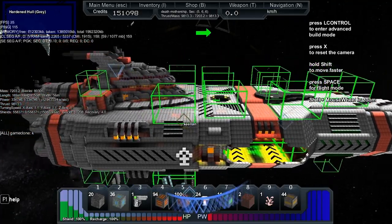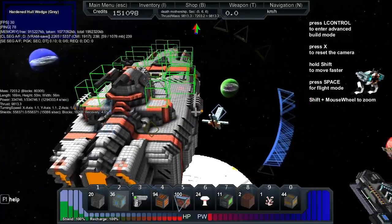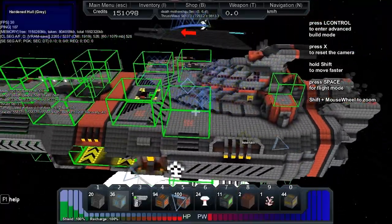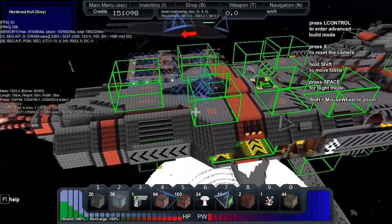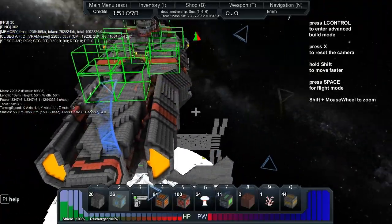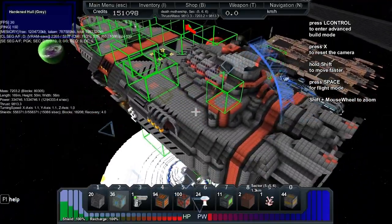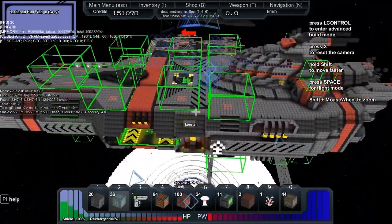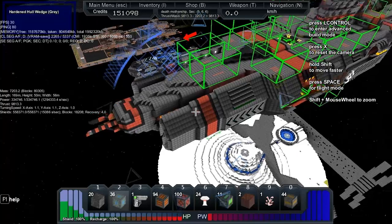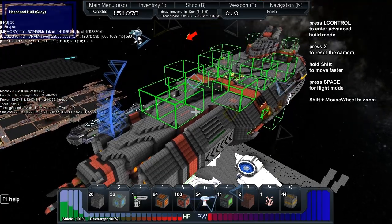So we've got 7,203 mass with 9,813 thrust. It has a length of 169 meters, a height of 50 meters, and a width of 56 meters. The power is 334,746 and the energy per second is 1.2 million recharge. Turning speed is 1.1 on the X, 1.1 on the Y, and 1.0 on the Z.